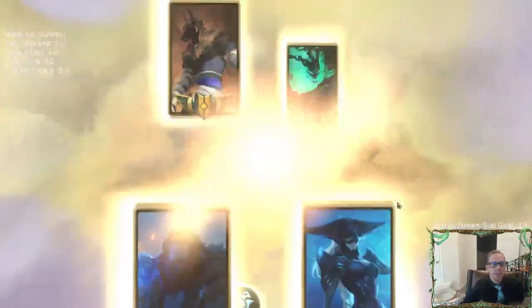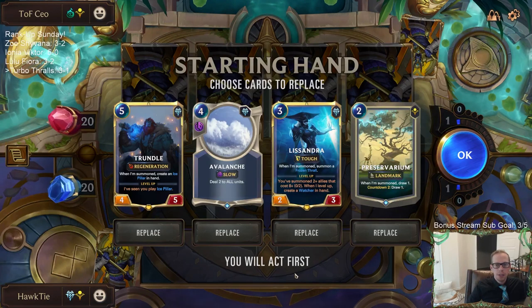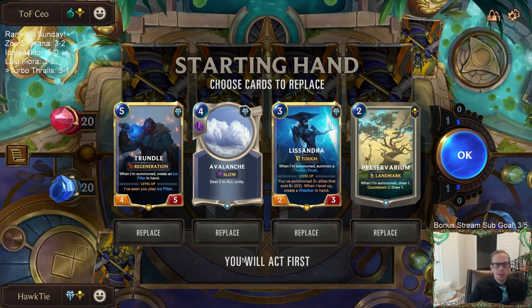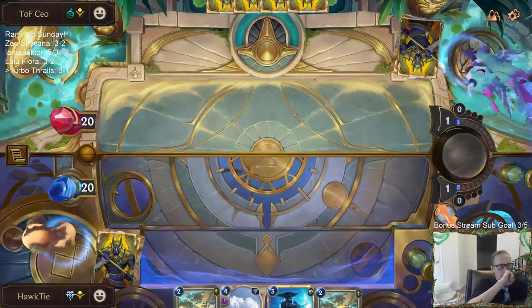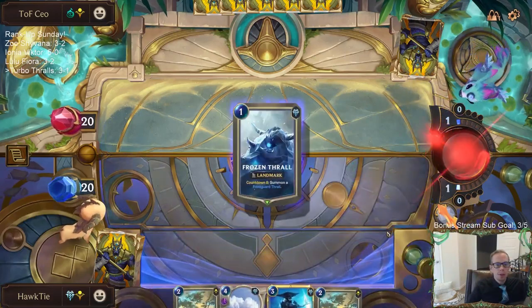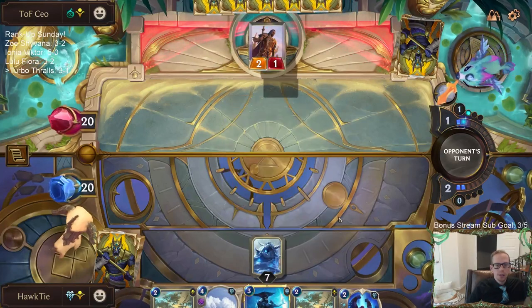Thresh Nasus is back — it's the only deck that has defeated us. We're playing the rubber match, 1-1, seeing how game three goes. Preservarium on two, Avalanche on three, or if we don't need Avalanche then Lissandra on three. Concerted Strike wouldn't have worked — I was going to open attack, playing a focus spell so I wasn't going to lose priority. Watcher was going to be able to attack and get rid of the deck even through Concerted Strike.